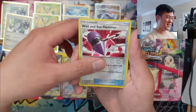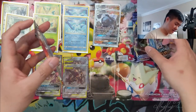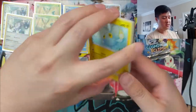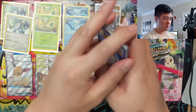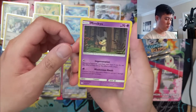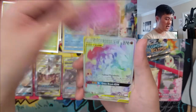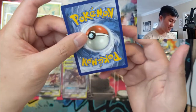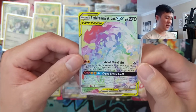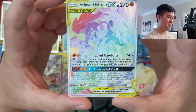A reverse Wait and See Hammer and then a Beautifly. Now we're getting to the good stuff — we have basically eight packs remaining and so far we've got nothing, but these are the sets we actually want the hits from most of all. We got a Golduck. Drill Bird, Tangela, Flabébé... oh my gosh yes! Now this is a good box — we got the full art, or the rainbow rare Reshiram! This is the alternate art version.